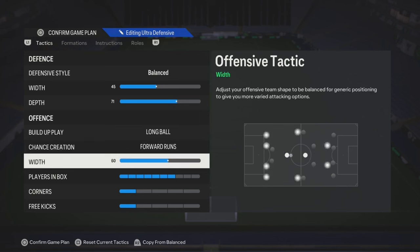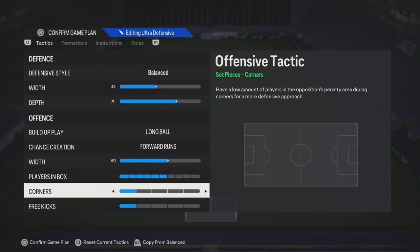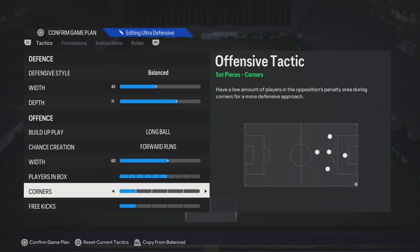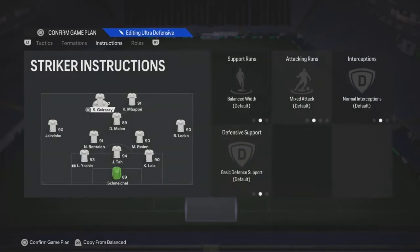The width — you can match it with the defensive one, or you can move it up a little bit. Players in the box, anywhere from like 5 to 7. But if your player has like the Trivela trait, or the Finesse trait, then move it to like 3 or 4.